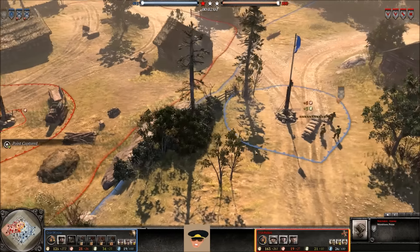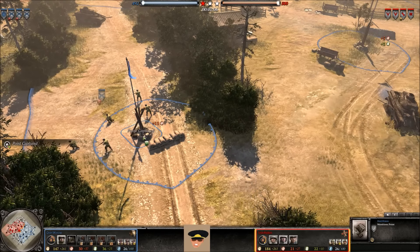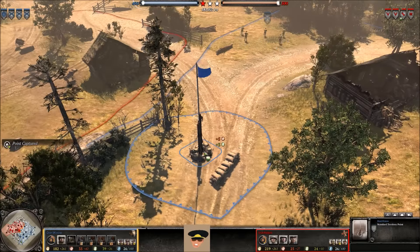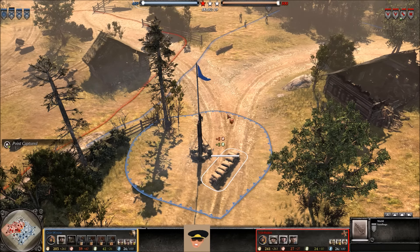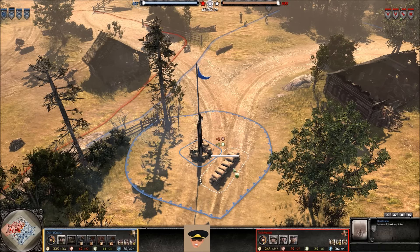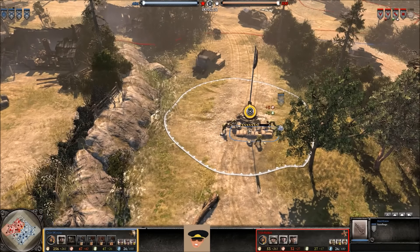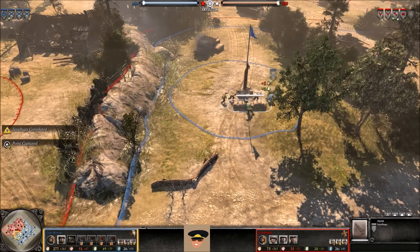Another good spot is right here in front of this tractor, because that tractor gives green cover to any troops standing behind it. The MG42 takes the munitions point — a really good spot — and sandbags are being created here and at the bottom. A tip for 1v1: always create sandbags wherever you go, as long as you have the doctrine. By the time you're done creating sandbags, you've typically already captured the territory point, so you might as well — they are free.